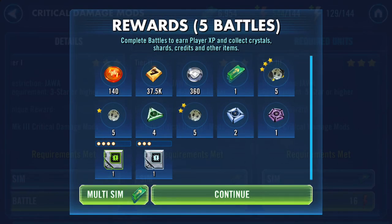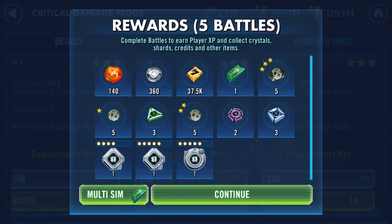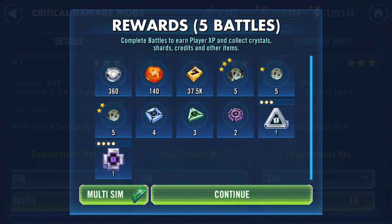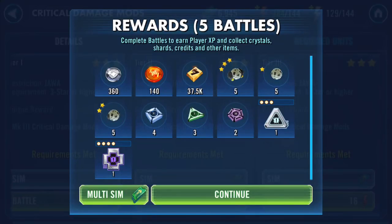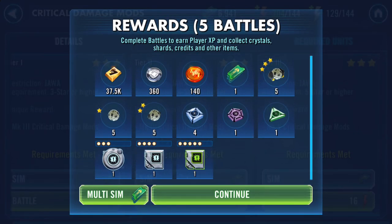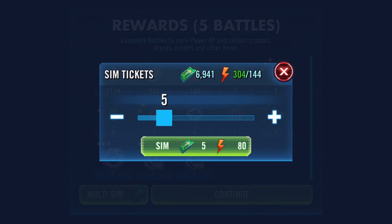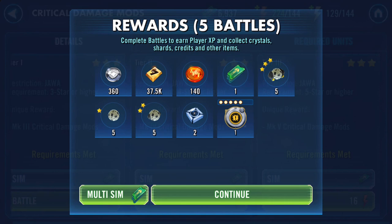Speed is going to increase once, so hopefully we've got a six-ish speed. Grays are not even interesting - they're just gonna get sold. Oh, another offense! Lots of offense. That's on the health. Five-dot offense and potency - that sounds like a good combination to me. Six more goes!